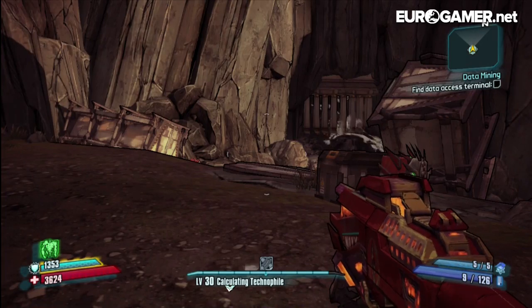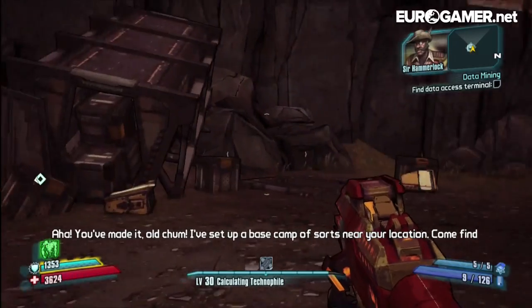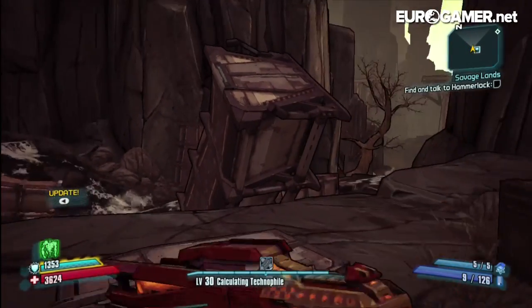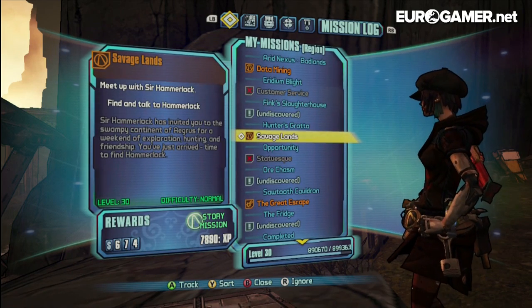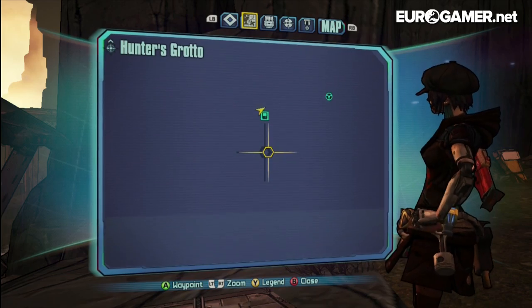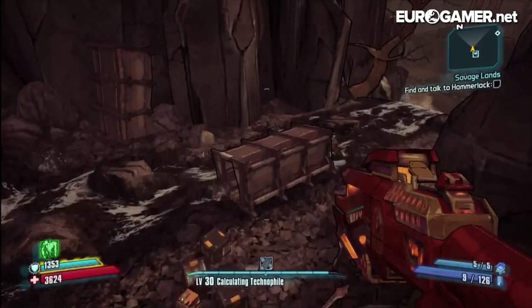That guy you saw right at the end is the new villain. Sir Hammerlock says: 'You've made it, old chum. I've set up a base camp of sorts near your location. Come find me, would you?' Hunter's Grotto is in the land of Agris — it's a never-before-seen land. I've not uncovered any of the map yet, so let's blindly find our way there.